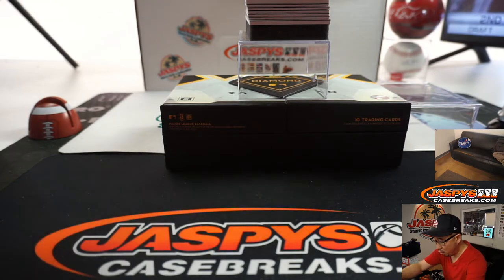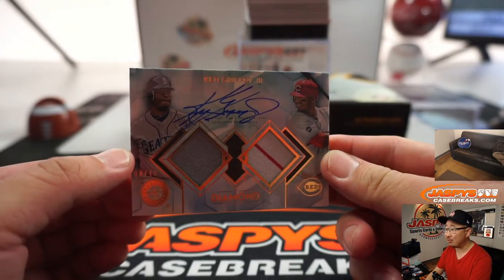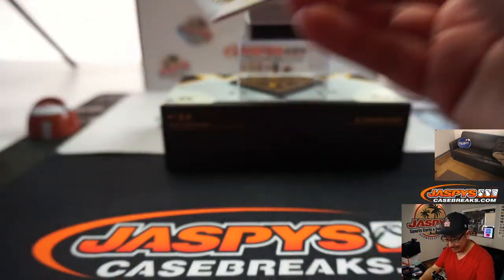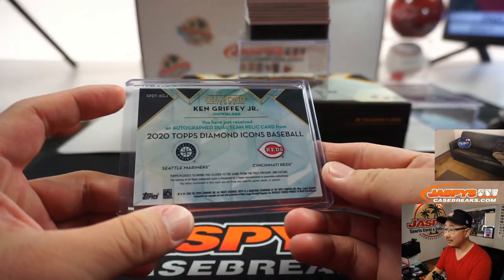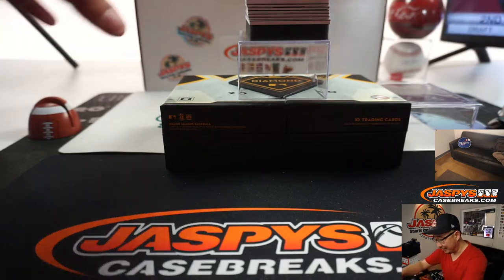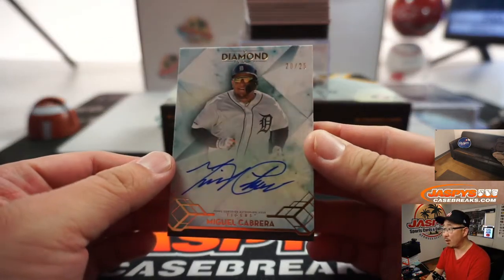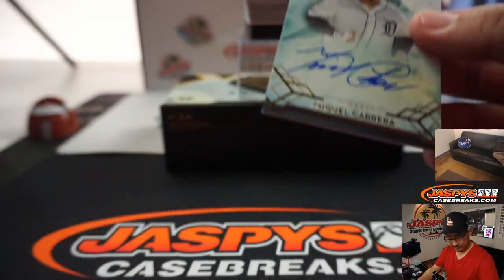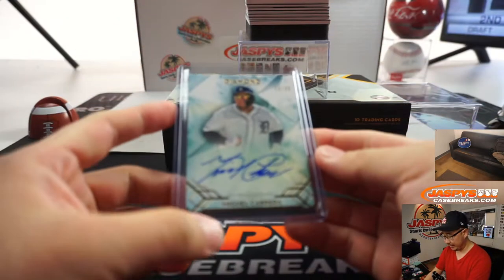Next hit is going to be Ken Griffey Jr. — Seattle Relic on the left side, Reds Relic on the right side, eight out of ten. Thankfully it's not a pick-your-team break. Next up is Miggie, Miguel Cabrera, 20 out of 25. He doesn't sign too often, so that's pretty nice.